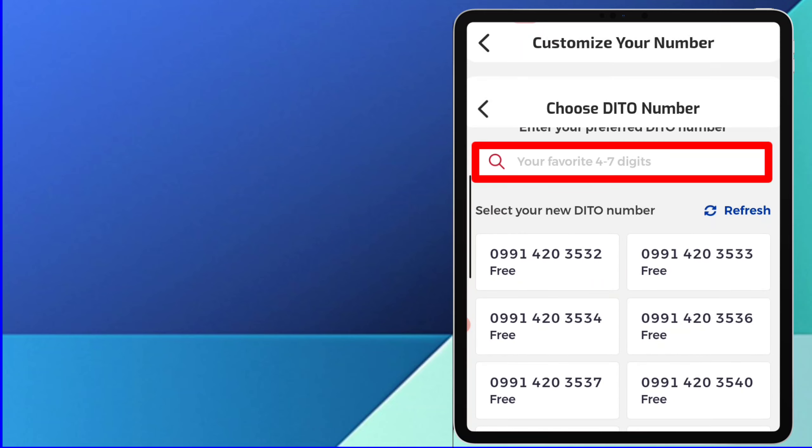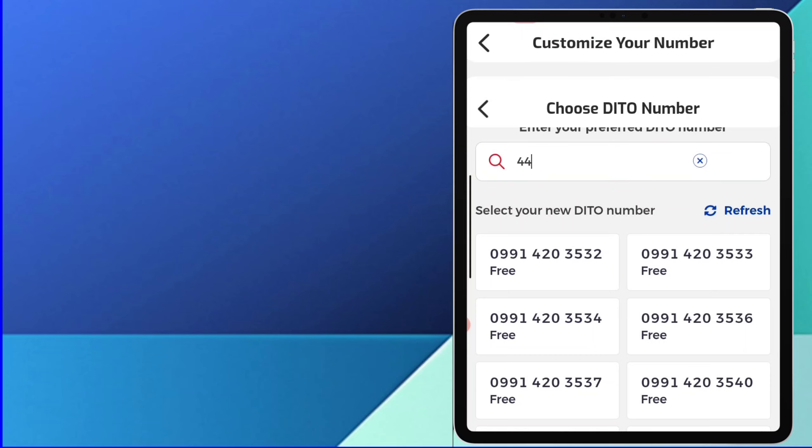Ilagay ang apat hanggang pitong pinakagusto mong numero. Tap Search.